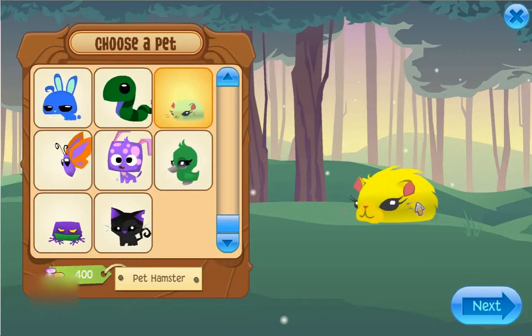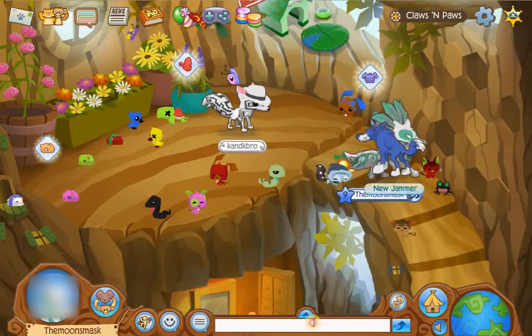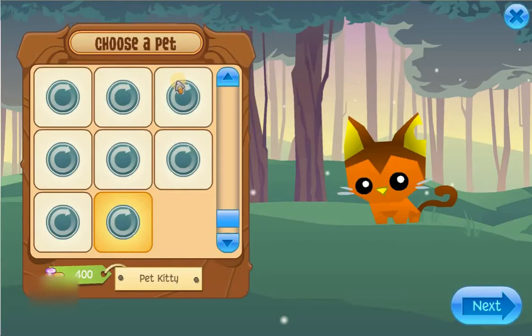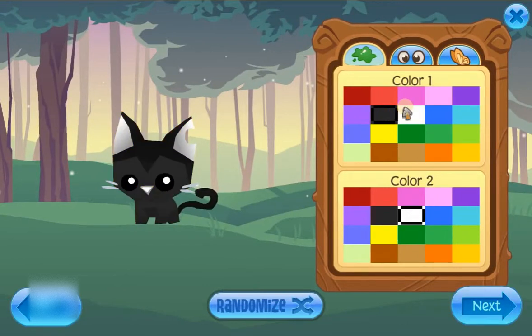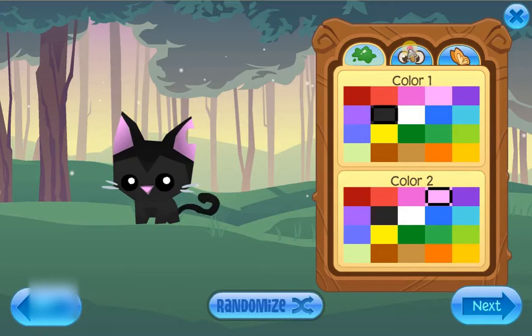The only pet in this shop you can get as a non-member is this hamster — this hamster is adorable, I don't care what you say, I have a thousand of them. But today I'm going to get a cat because I like cats, and we're going to bring it around. This is the cat creature.